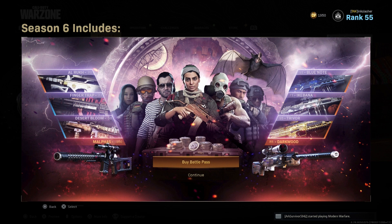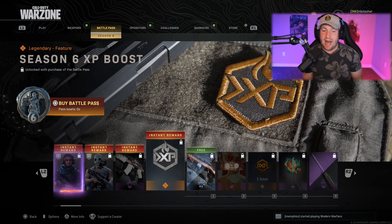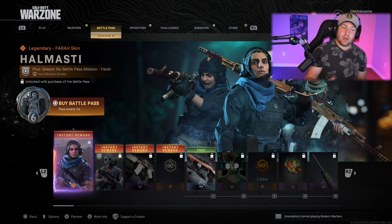Without further ado, let's check out the battle pass. What you're seeing here is the main screen for the battle pass. Season 6 is getting a little bit spooky — you can see the bats flying around and all that jazz. Let's look at what's inside.